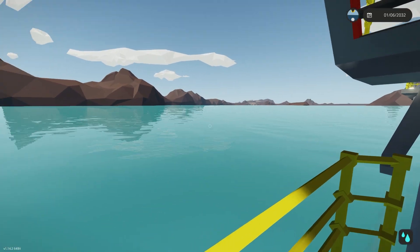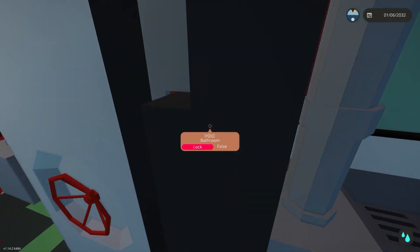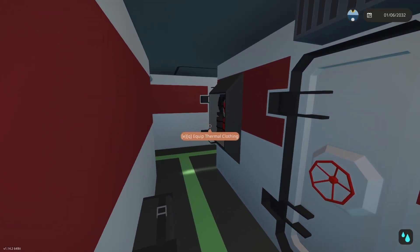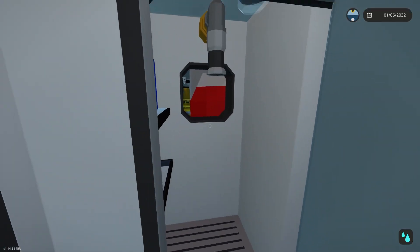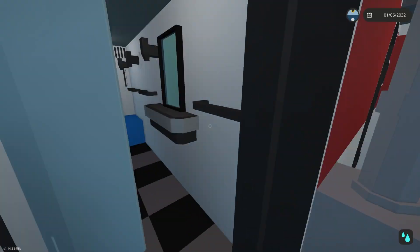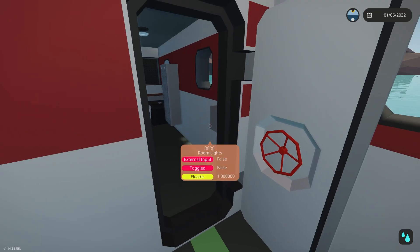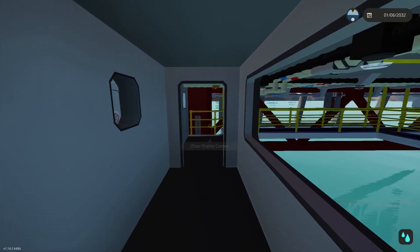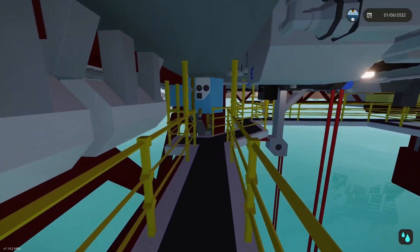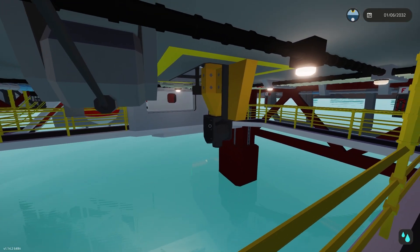Just some fun things like the lockers — if you guys are newer to my channel, I put lockers in all of my creations and name them after people in our Discord. If you guys want to get in on that action, there will be a link to our Discord, whether you're on the Steam Workshop page or YouTube. How I did it with this one is you guys just left a reaction to the announcement I made and I threw your name into a random name picker.